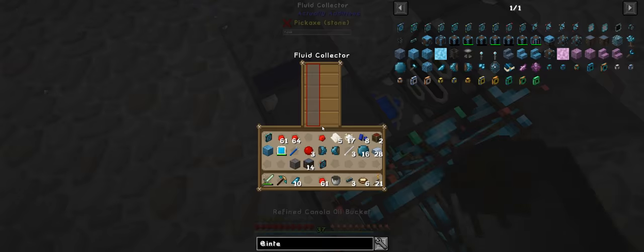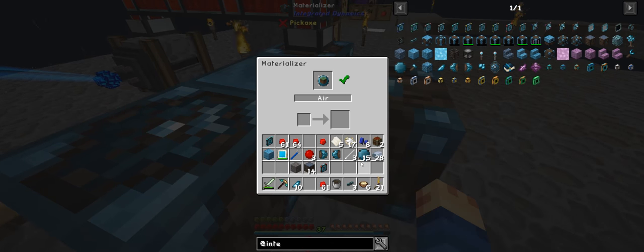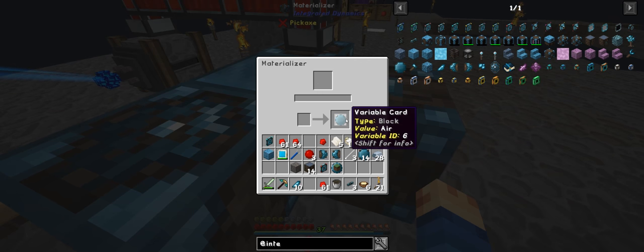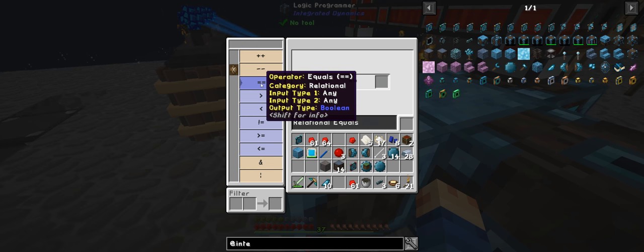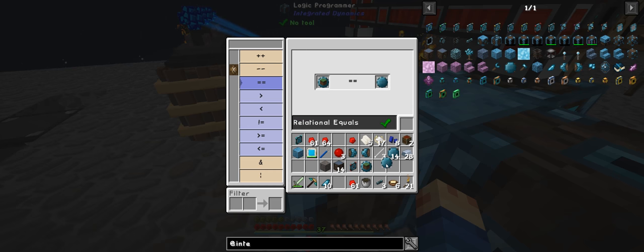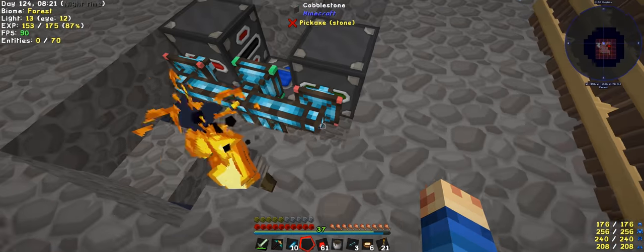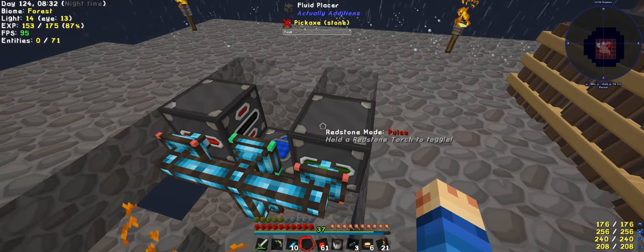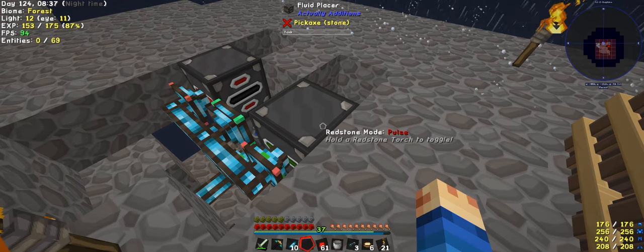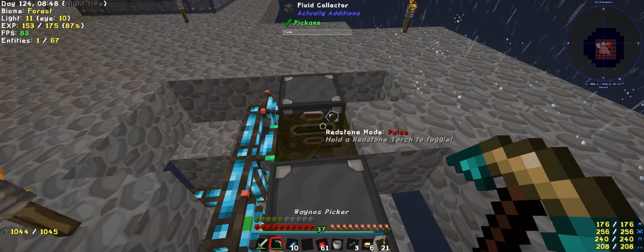Now if I pick this up, if this is air, then we come over here, put this in here, and make it a constant. We grab this one and this one, and this one equals this one - make it a boolean. Then we put this one and this one in there, then we put this one in here. That will tell it to place this. We do this, break that, detected - and there you go.